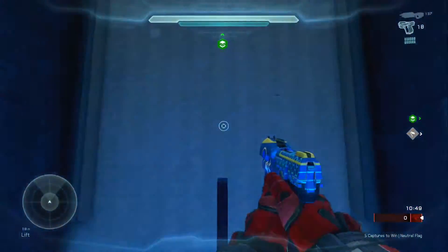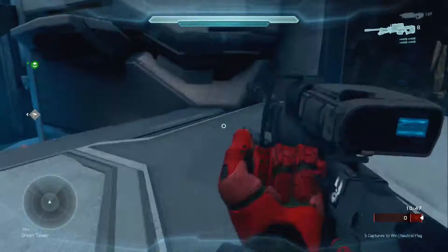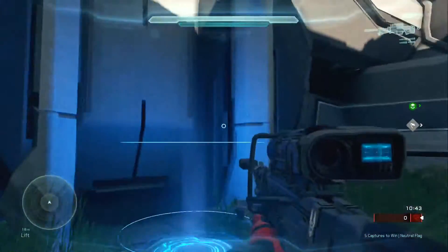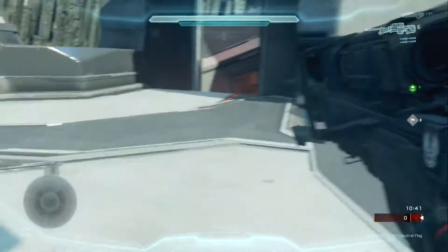So here's a couple examples of where you can go and what you can do. You can easily take sniper instead of waiting to fall down — just instantly climb.